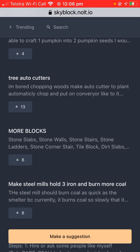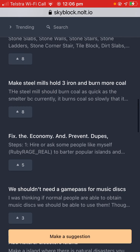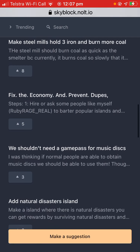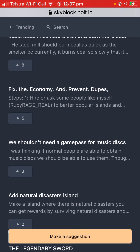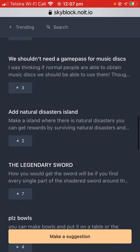More blocks would be great but it's not something that's needed since we already have a lot. Make steel mills hold three iron and burn coal. Fix the economy and prevent dupes. We should need a game pass for a music disc — probably not, because a lot of people have already bought the jukebox.